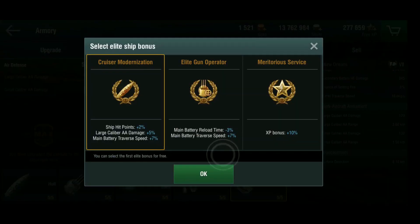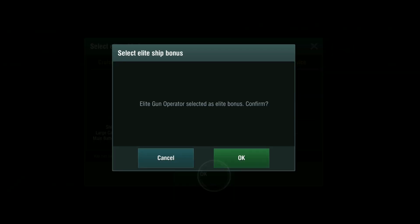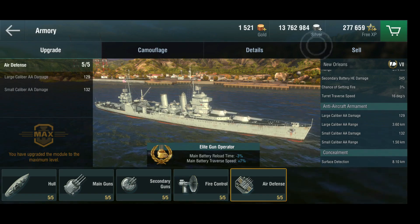Elite ship bonus - what do we have? We've got cruiser modernization, which is just a general thing: hit points, AA damage, and traverse speed. I'm going to stick with the reload time here, because these are gun cruisers and I like my reload very much. So that gets the reload down from 11 seconds.